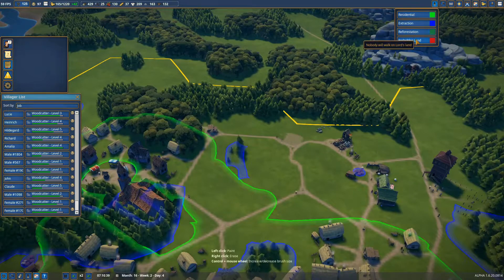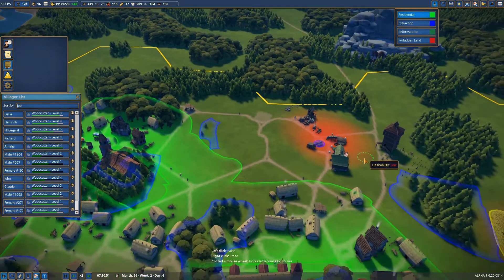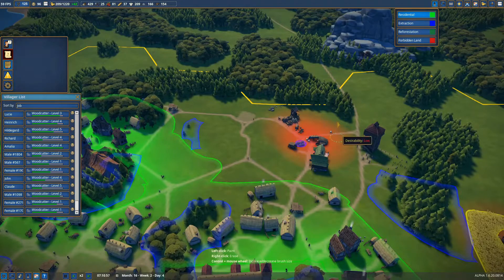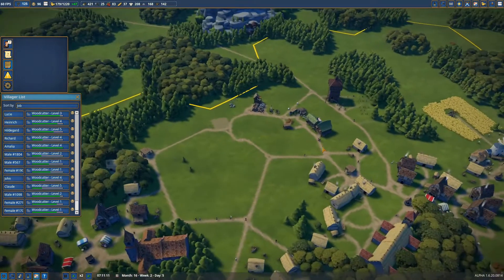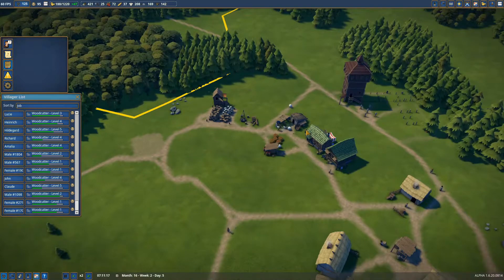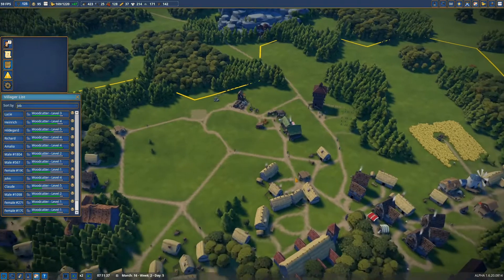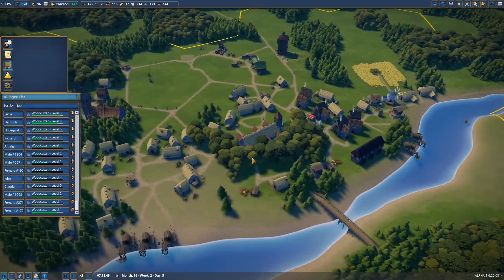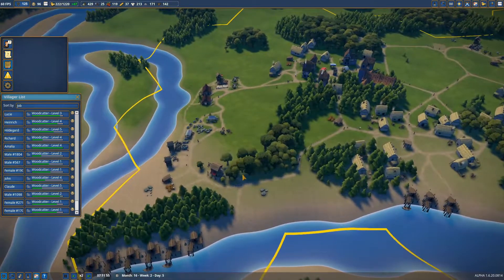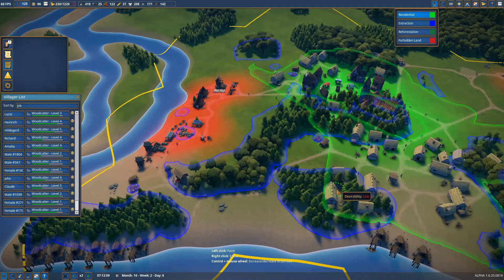One of the things we were talking about a few episodes ago was this industry, because you can see the red zone — people don't want to live there. We want to remove that because we want to expand our village to this whole area. So we need to start working on moving our clothing industry. Our industry now consists of one sheep farm, one tailor, and one weaver. I want to expand that because with all the people growth we are having we need more clothes anyway. So I'm going to build two sheep farms, two weavers, and two tailors, but we just need a free spot to do that.